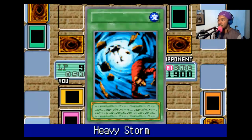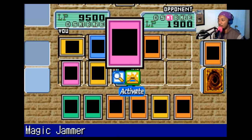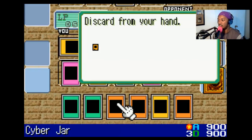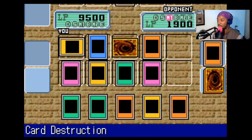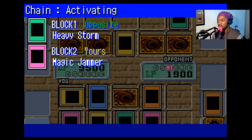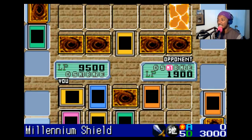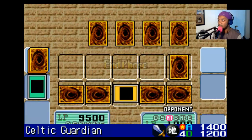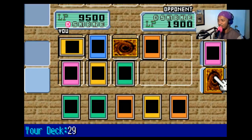Alright — the Mask is gone! Heavy Storm! That's what they were planning! Magic Jammer — I need you to activate now! I have to discard one card! I'll throw away Marie the Fallen One, who likes to be in the Graveyard! Heavy Storm does not activate! Switch the Guardian to defense mode and play one trap card! I'll draw!